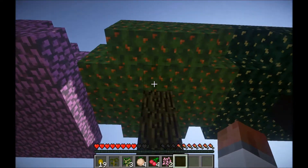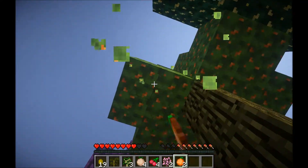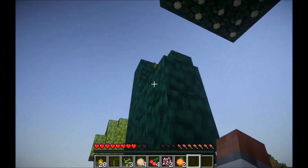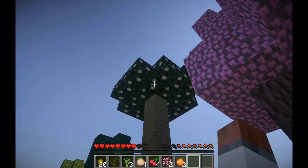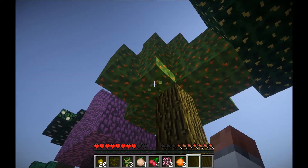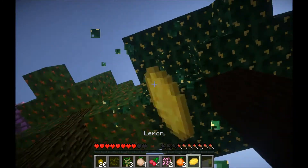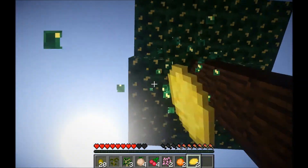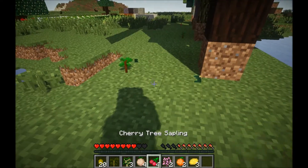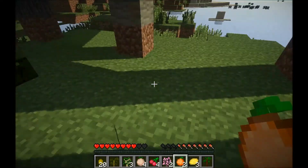Next is orange. These generate in extreme hills, plains, and forests. So do lemons. They are pretty much the same except one drops oranges and one drops lemons. The olive tree has around an 80–90% chance of dropping an olive per leaf. Chicle is around 40–50%. Cherry is around 50–60%. Orange tree is around 20–30%, and lemon around 20%. Oranges are slightly easier to get than lemons. You get saplings at the same rate.